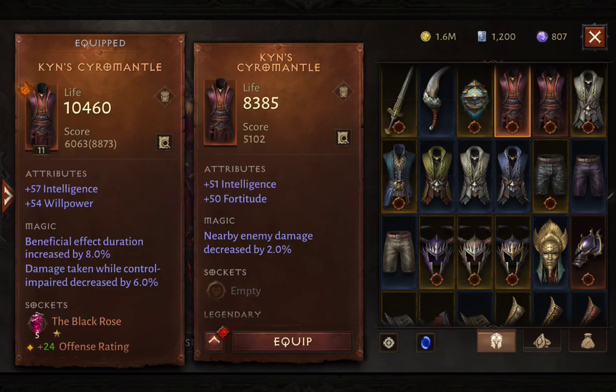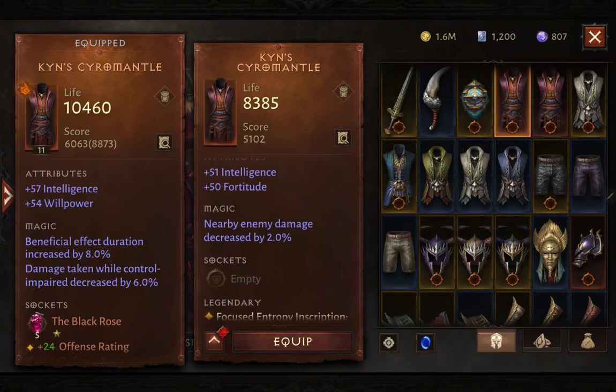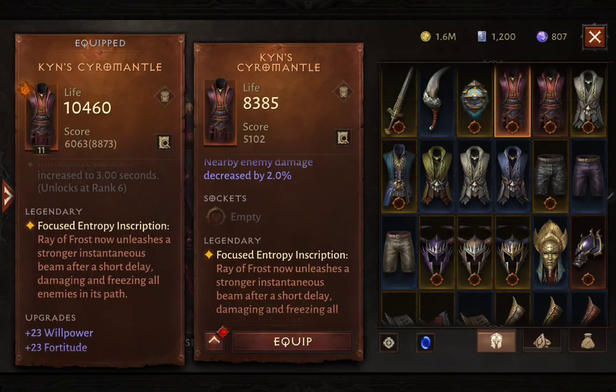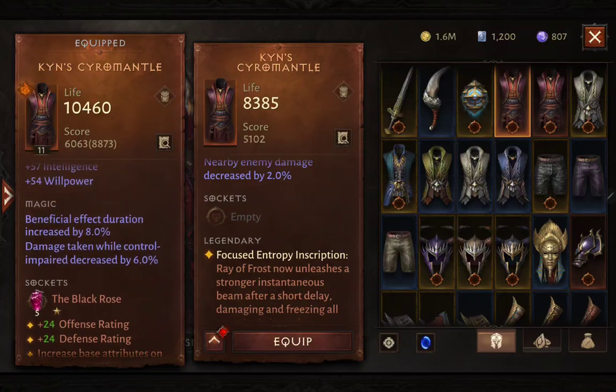You can gauge the strength of your equipment by looking at the score. For example, one item has a score of 5,102, but another has a score of 6,000 — and after ranking up it becomes 8,873, even though the stat difference between 57 intelligence and 51-54 willpower looks small. If a weaker item has a desired effect, that's exactly when you use essence transfer to inherit that effect onto the stronger item.